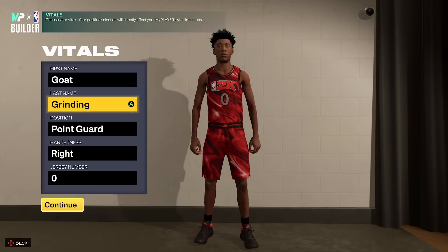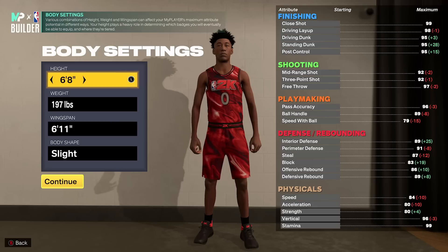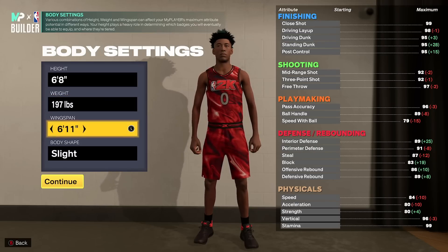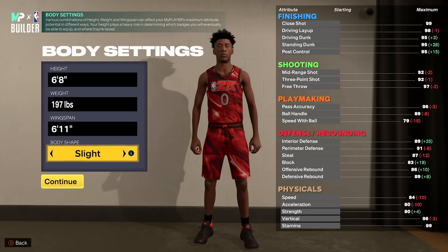The position for this build is point guard; you can be right or left handed, it doesn't matter. The height, just like we said in the title, is going to be 6'8. The weight is going to be 197 pounds and your wingspan is going to be 6'11. The reason for the weight is because we want an 80 acceleration, and the reason for the wingspan is because we want a 92 three-point rating. The body shape is whatever you want.